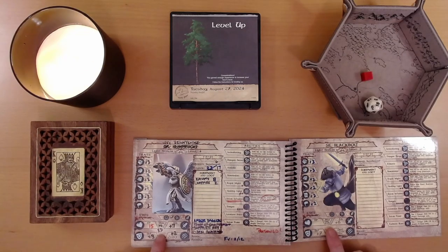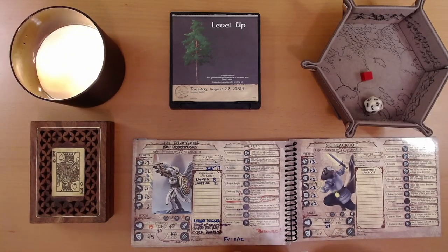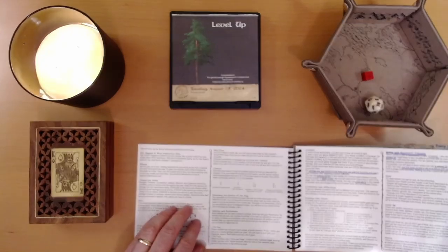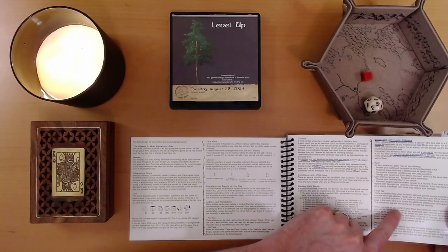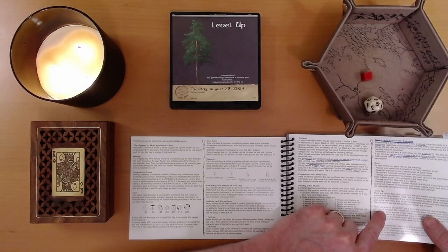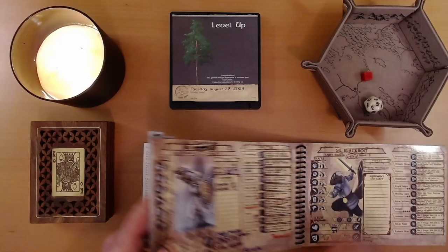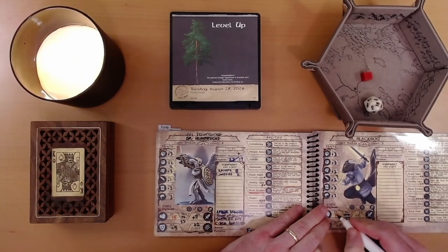Our health goes up by 4. Ivy's current max is 23, so she goes up to 27 max health. She's currently at 15 health. When you level up you do not get a rest, but you increase your current health by the same amount as your max health. So our current health goes up 4 points from 15, bringing us to 19 health.